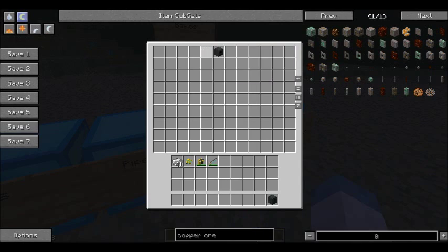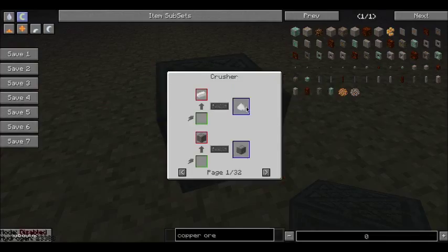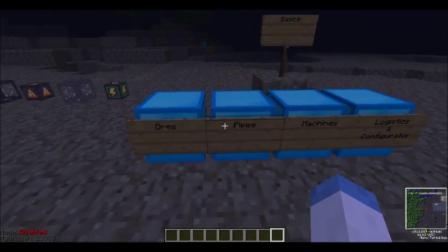Next is the crusher, which takes a clump. Remember: three clumps from that one ore using the purification chamber, and it turns them into dirty dust. There are also various other things it can do, such as take this and turn it into a vent, or take an ingot and turn it directly into a dust. I highly suggest installing NEI whenever you're doing any mods like this — the recipes are a nightmare.